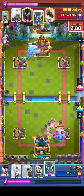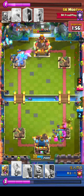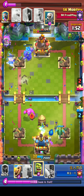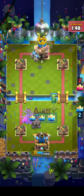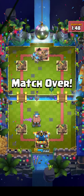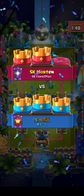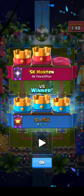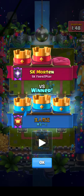Oh my goodness — that is outrageous! He is on a rampage right now, doing so much damage to that tower. Tornado coming down to slow down as much damage as possible, but it's not enough. That's it for the blue player — he's gonna have the damage he needs. Yes! And that is it, ladies and gentlemen — that is a GG. SK Mortem unable to defend against this crazy beatdown by our blue player using a Golem.